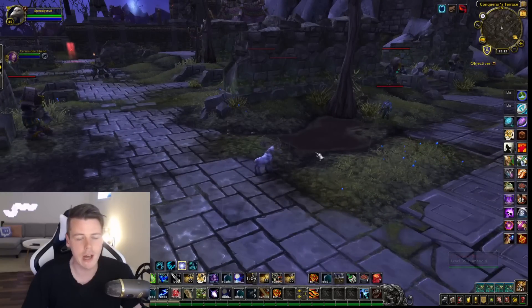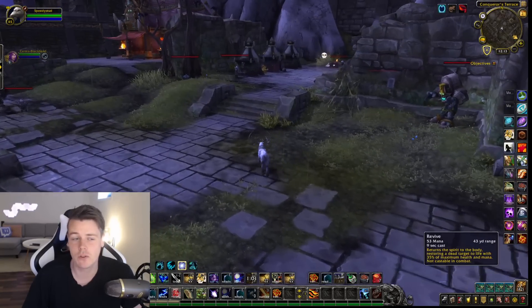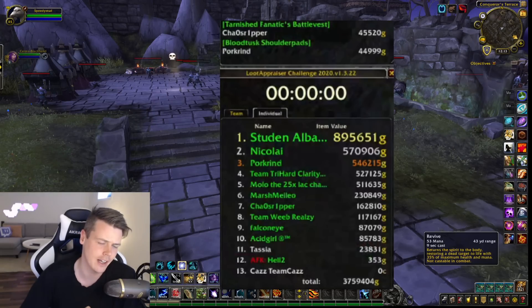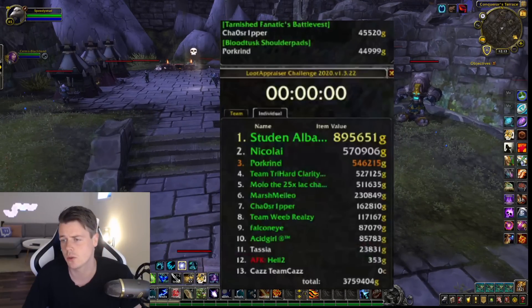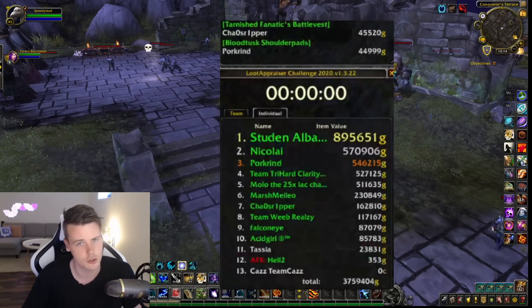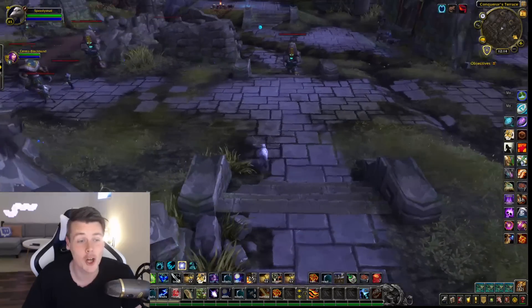So what are you after on this farm, and how much gold could you possibly make? This is a picture from when we did it a couple of days ago on my live stream. As you can see, I got the most market value at 895,000 gold — which is actually on the low side. I usually always break the 1 million gold on Looti Prator. Then followed by pretty steady numbers: 570,000 gold, 540,000, 520,000, 511,000. Half a million to a million gold depending on RNG and which spot you're in. Insane — that's a lot of gold.